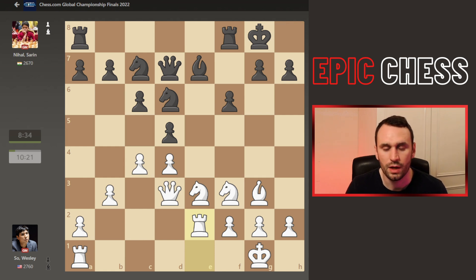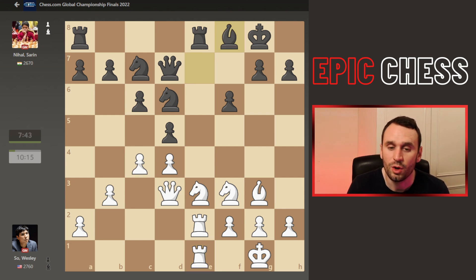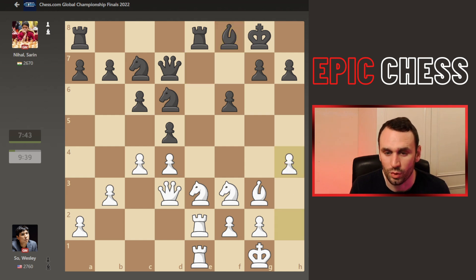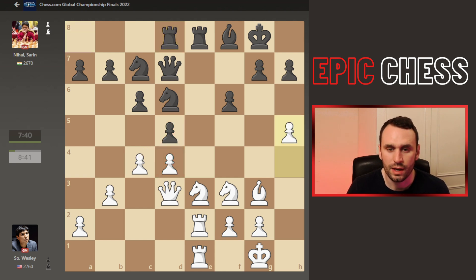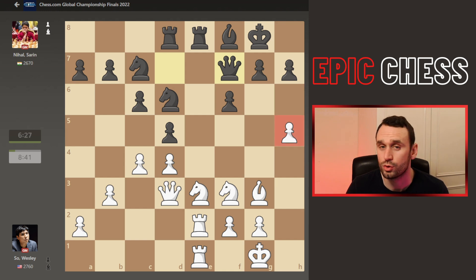Rook E2 from Wesley, preparing to double on the open file. This Rook comes to challenge, this one doubles, the Bishop drops back and opens the eyes of the Rook. Now Pawn to H4 — just starting the squeeze on the King side here. Once you started this weakening move, let's see if we can induce further weakening moves around that King. Now this Rook centralised to the D file, looking at ideas — maybe one day taking on C4, getting pressure against D4. H5 from Wesley. Now Queen F7 was played, and it looks like this pawn should just be dropping off the board.